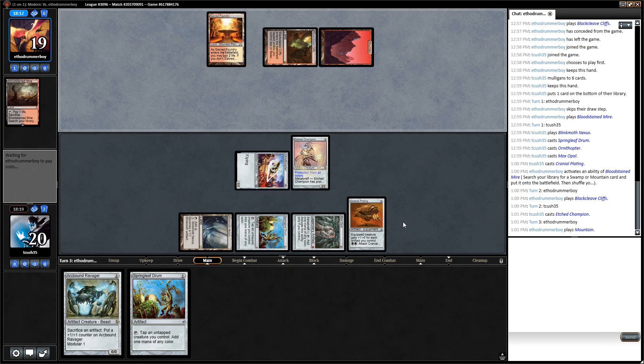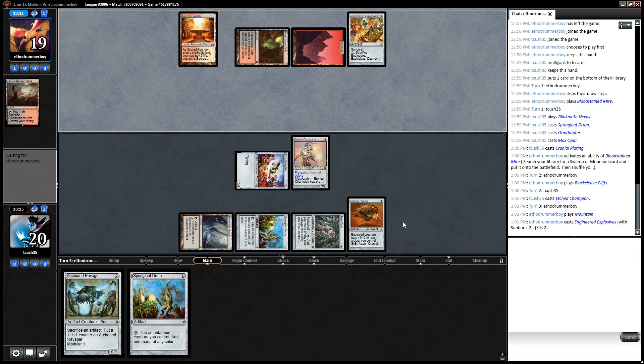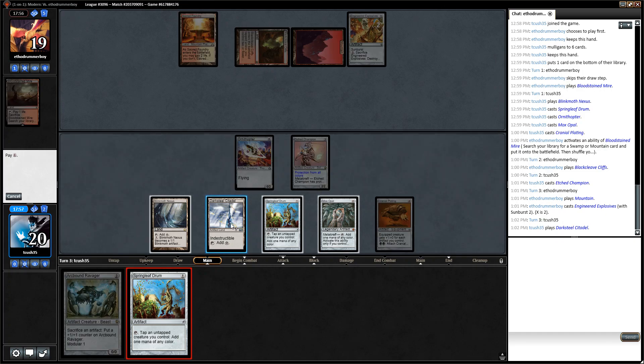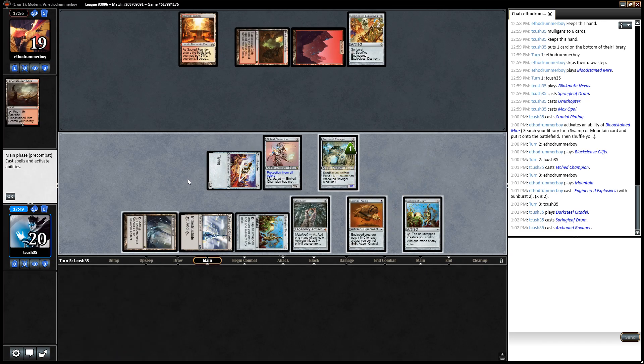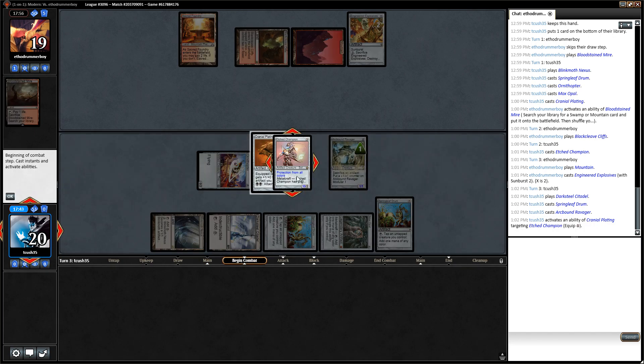That would be sad but not the end of the world. Engineered Explosives at X=2 — that'll kill the Plating next turn, not this turn. I don't know how good that is for them since it will get the Plating but save them only a little. I think I'm going to play the Ravager right into it, especially having that Darksteel Citadel now, because I can crack in for quite a lot. Let's play the Drum, the Ravager, equip the Plating, and swing in for 10 — not something to sneeze about.